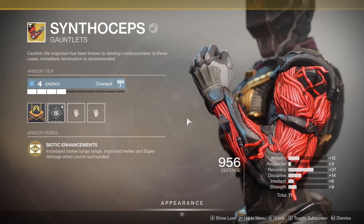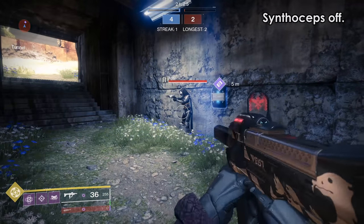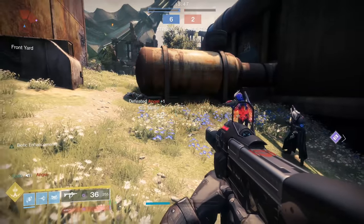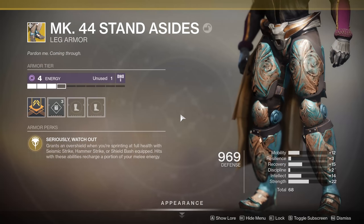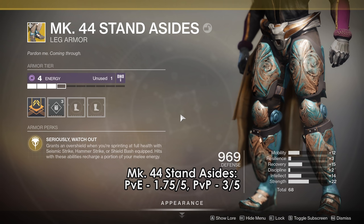Synthoceps is a historically good exotic for aggressive players — extending melee lunge range is a great benefit for finishing off kills just out of reach. Being surrounded by 3 people in PvP doesn't really happen often though, so I wouldn't rely on that portion. Mark 44 Stand Asides aren't too bad either, though I tend to think of them as a poor man's Skullfort. After all, if you're focusing on shoulder charging, why not use the exotic that gets you a full melee chargeback on a kill with health regen, rather than just half energy on hit when it already one-shots.